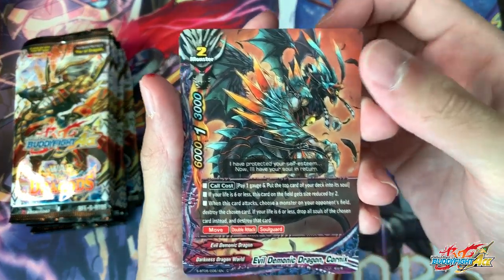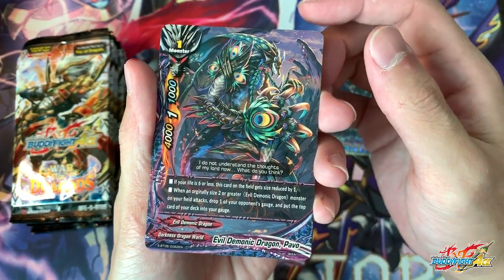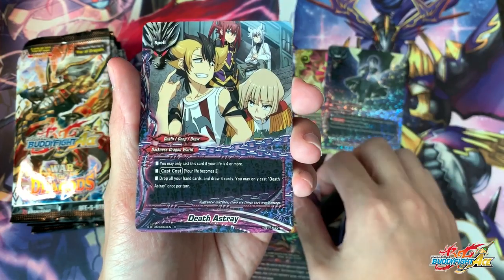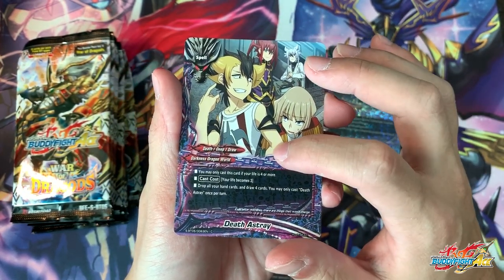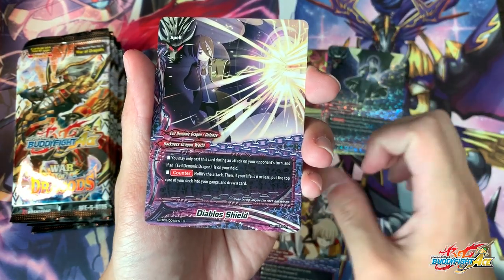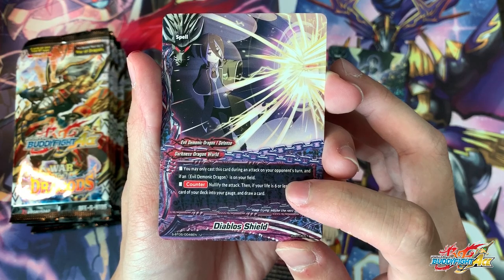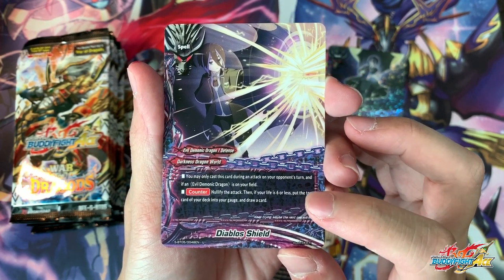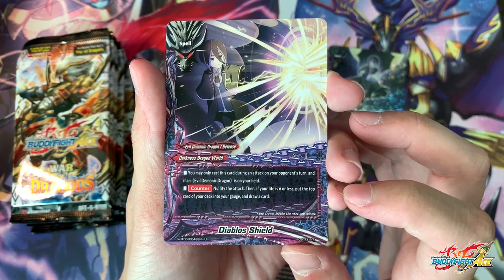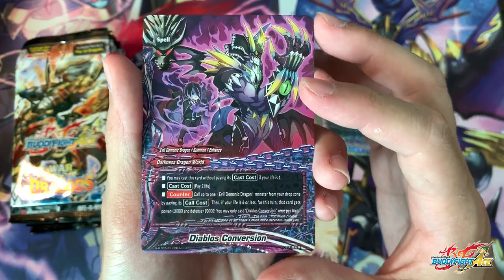Evil Demoid Dragon Connex — this was on the box cover. Evil Demoid Dragon Pebble. Death of Stray — a pretty interesting card because your life becomes 3, which actually helps with your combo a lot in this deck. Diablos too — very cool name. You may have 20 cards; then you attack on your opponent's turn if you have EDD on the field — it's 95 attack — and if you have 6 or less life, charge one gauge and draw a card. And finally, Diablos Conversion.